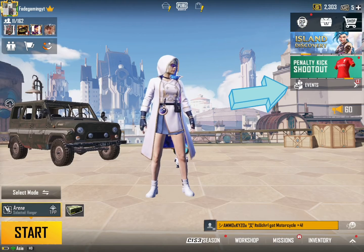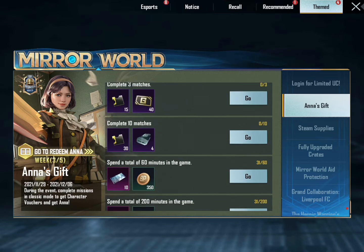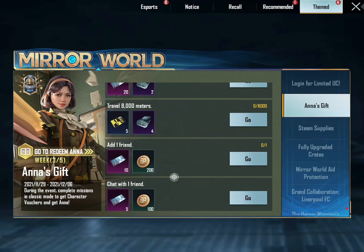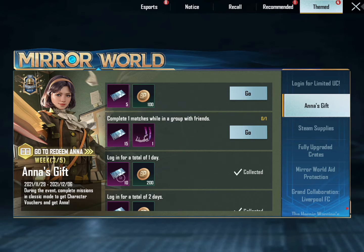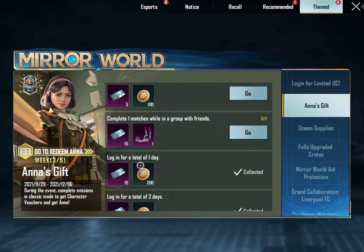So you press the events button, then Anna's gift, and you will see all these missions. If you don't want to do these missions, you will get the rewards daily and you can collect them easily.